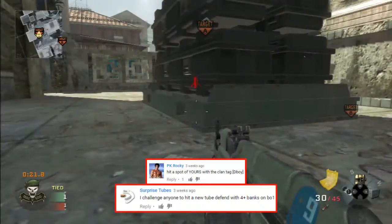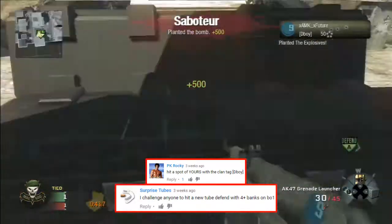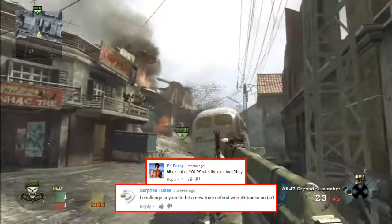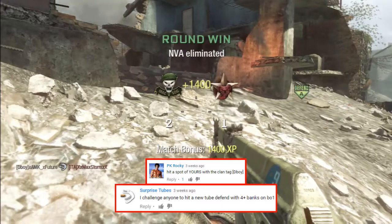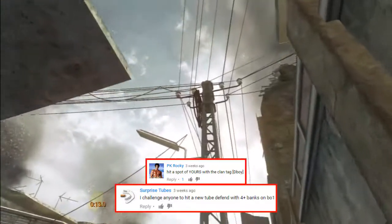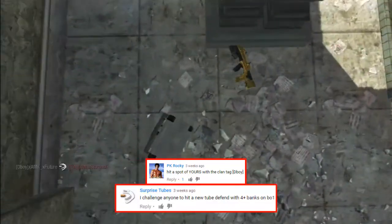Up next, we're going to have two challenges completed here. Someone wanted to see a new tube defend with four banks on Black Ops 1, and someone wanted to see a spot of their own with the clan tag D-Boy. Future is going to complete this one on Krats — he says it's one of his own spots, so we'll take his word for it. He's going to hit a very nice four-bank tube. In theatre mode, he banks it off the wall, flies all the way up into the sky, comes down, banks off the roof, and then banks off two walls that join together in the corner to give it that angle, hitting the four-bank tube.